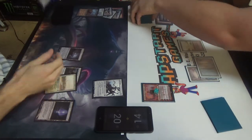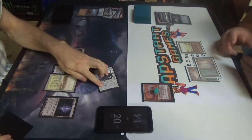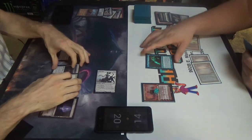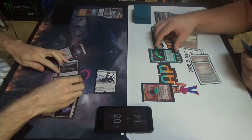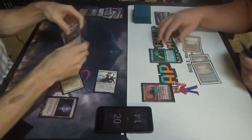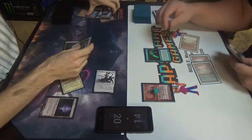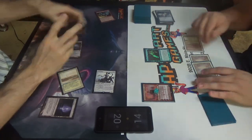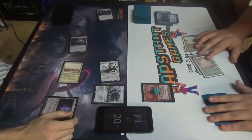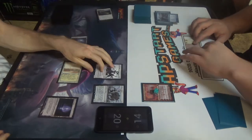I would like to go to combat. Sure. I'll Flash in Snapcaster Mage — target Ponder. In response, Scavenging Grounds. Tap to exile — graveyards are exiled. No trample, sad. Main two. Draws the Mimic for free. During your untap I'm going to untap it.